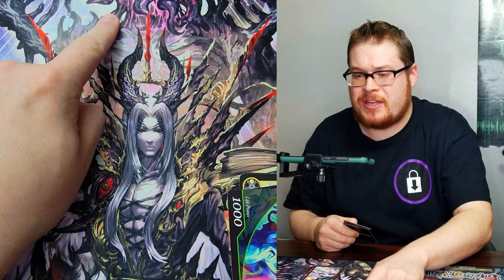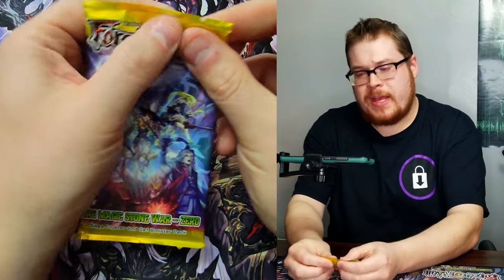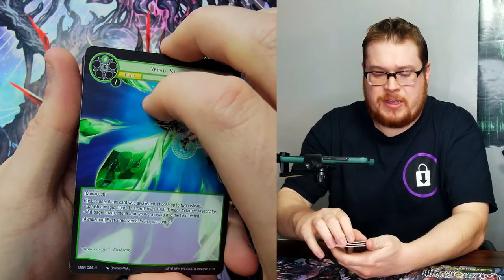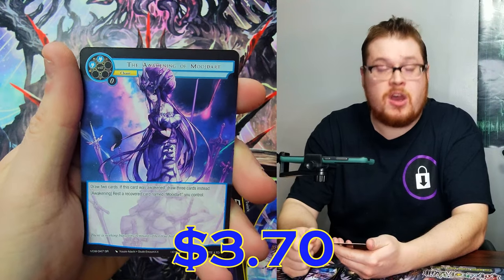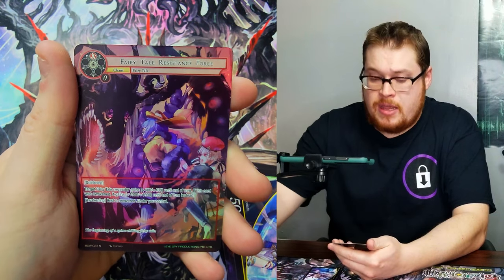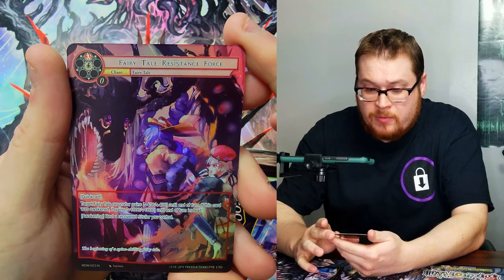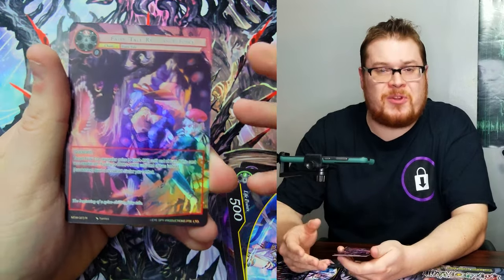Am I missing any of the Cthulhu cards in full art? I think I'm missing Narleth, Bringer of War — yeah, I need him in a full art. We've still got some things to pull. Darkness magic stone, some life points, Awakening of Mujdart again, and then Fairy Tale Resistance Force just a normal — I haven't seen this one either. I don't pay attention to the normals until I get one in a full art.